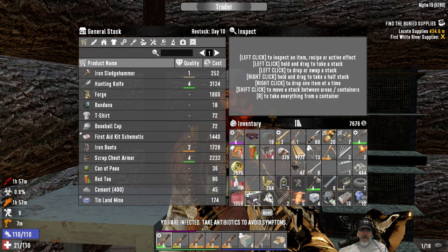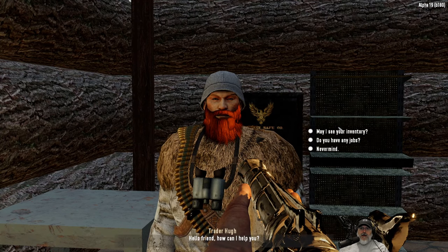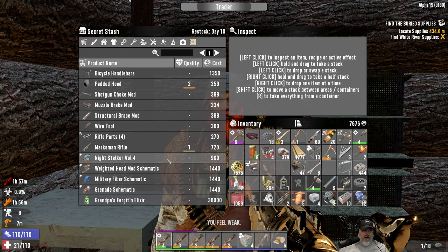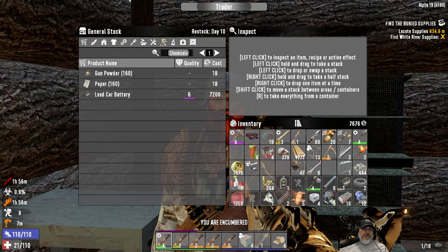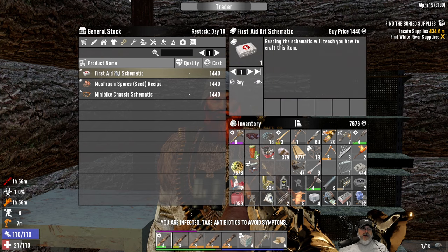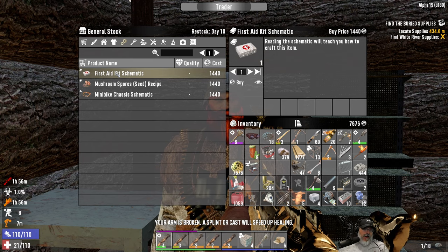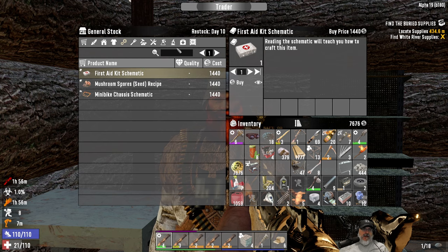Do you have any medical? Just honey though. Let's check — wire tool. Let's take a quick look at his inventory here. First aid kit schematic — that's a fairly rare item. It might be worth our while to buy it. We won't be able to do anything with it until we get a chem bench, but we've got 7,000 coin. Let's keep that one in mind.